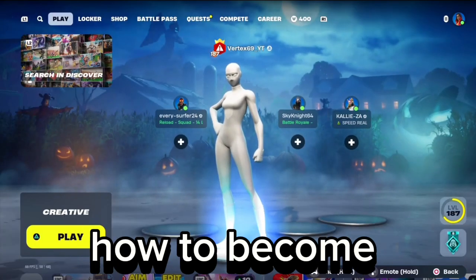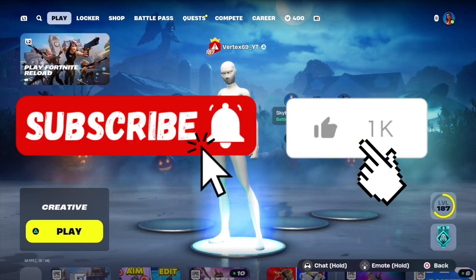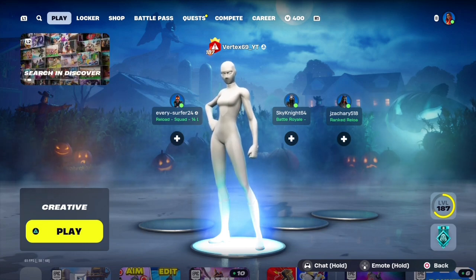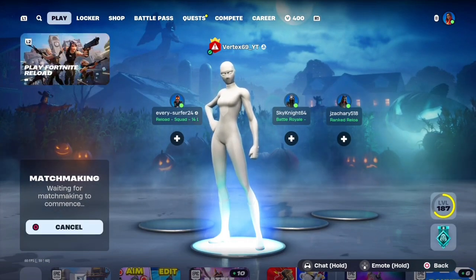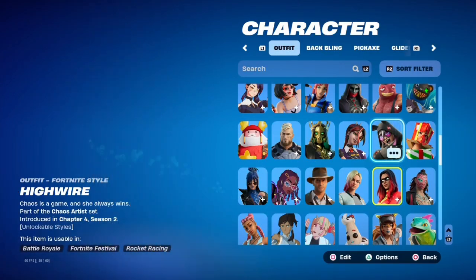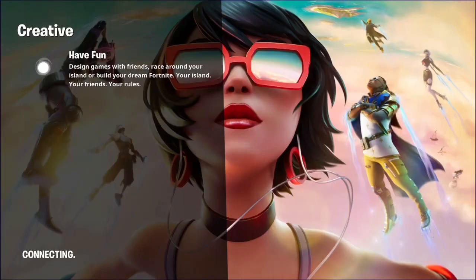Today I'll teach you guys how to become a pro at Fortnite. Firstly, like and subscribe and turn on notifications. You want to go into Creative mode and press play and wait for it to load in. Also, while loading in, try to always use skins that aren't too big — skins like golf are not good because you can't see a lot when using them.